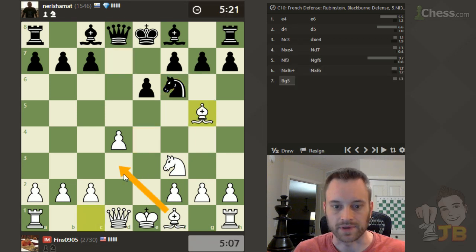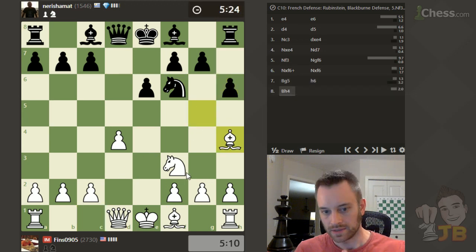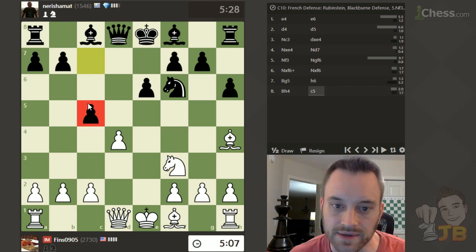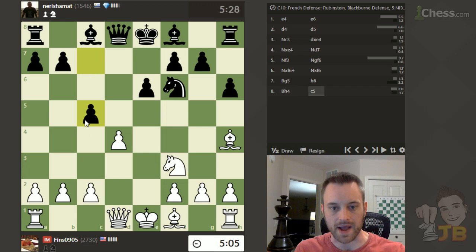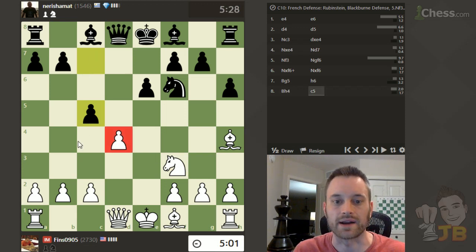This bishop typically belongs on d3 in these setups. You can play this flexibly where you try to postpone castling, maybe even think about castling queenside. Okay and c5 for black — black strikes back at my center. I had this nice pawn on d4 so black is looking to strike at it with a wing pawn.